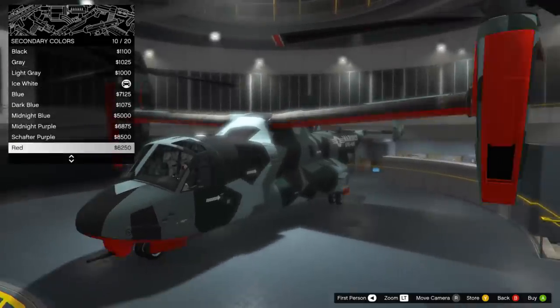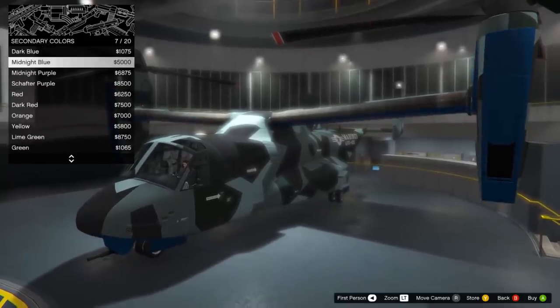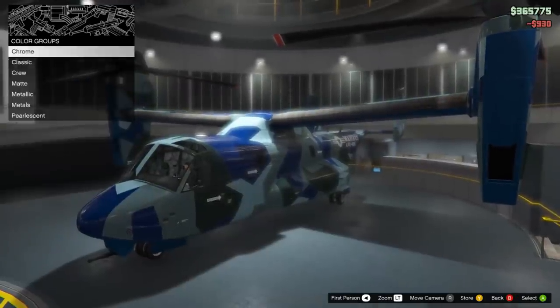When stock, the Avenger comes with just one cannon mounted on the front, but with two extra cannons, the Avenger becomes one hell of a fighting machine. But before we get ahead of ourselves, let's test out the aircraft in flight, shall we?